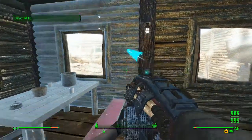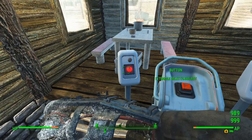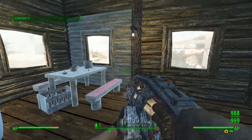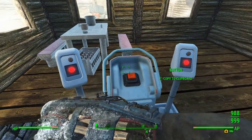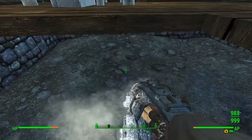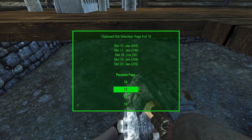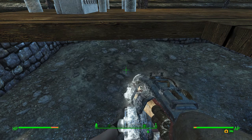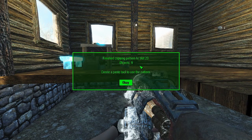Now if I accidentally copied something I didn't want — say the wall behind it — you can go back over to the platform, click Toggle Select, deselect. Now anything I hit will become deselected. So I hit that and it fades back to normal. Now go over and hit Copy to Clipboard. I've got to pick the slot I want to copy it to. I've done a lot of copying and pasting so there's not very many empty slots, but slot 23 is empty — let's hit that one. And now those nine objects are copied to the clipboard.